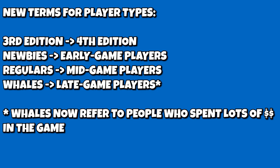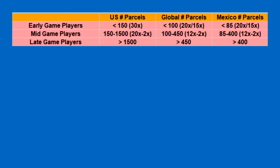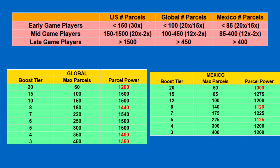The cutoffs for each of the three current tiers of Atlas Earth are as follows. In the US region, early game players are in the top tier — up to 150 parcels. For global players, it's 100, and for Mexico tier, 85. The reason is because parcel power at those caps is significantly higher: 1,500 parcel power for global tier at max 15x, compared to 1,200 at max 20x, and for Mexico tier 1,275 at 15x compared to 1,000 at 20x. Mid-game players are any remaining players not in the 2X tier: 1,500 parcels and below for US, 450 for global, and 400 for Mexico tier. Endgame is anyone in the 2X tier safely without giving up cost from the 3X tier.